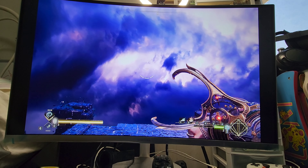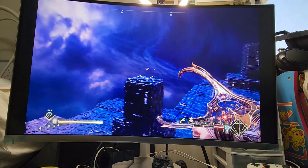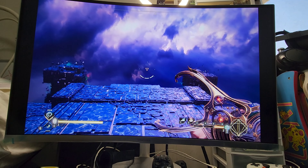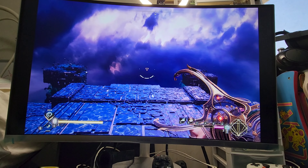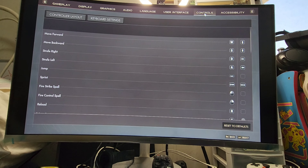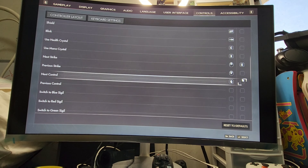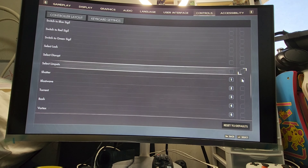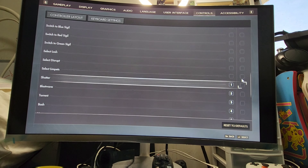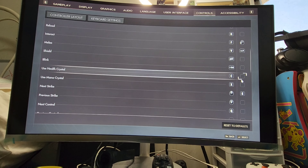Here we have Immortals of Avium. We're in a particular stage that I love the color of. As I've said before, this game does not run the best even on the Legion Go — I could adjust the settings to run more smoothly but that's not what this video is about. Let's get into the binding and see what it's like. You go to settings, then controls, and here we have it. This is another game where there are so many different buttons and button combinations that the first-person mode of the Legion Go would not be able to accommodate all of them.